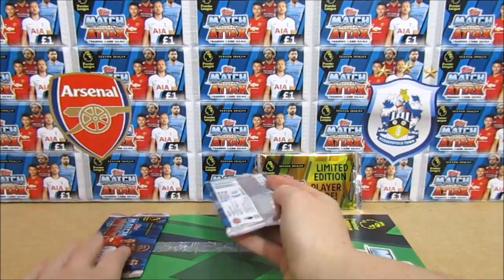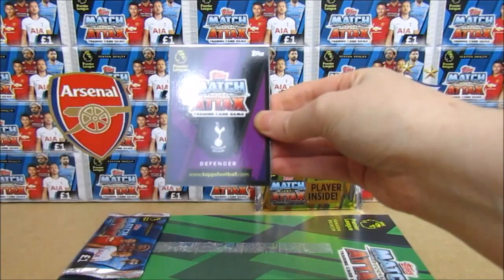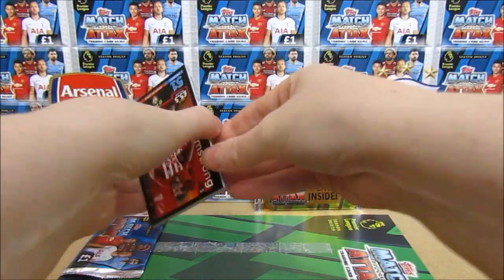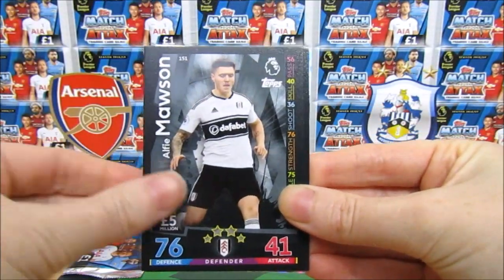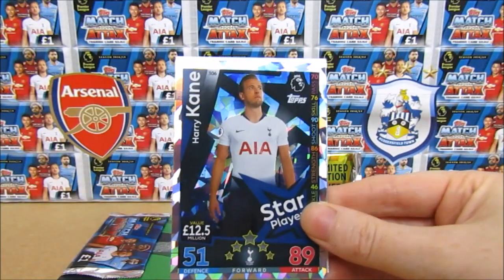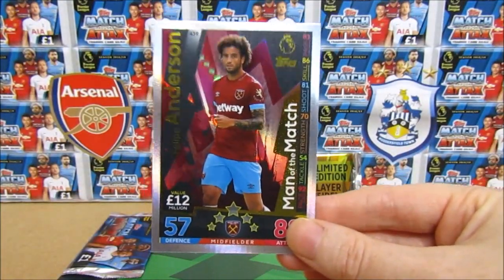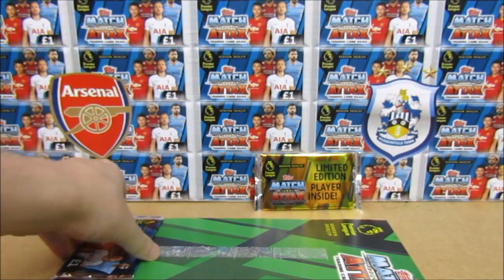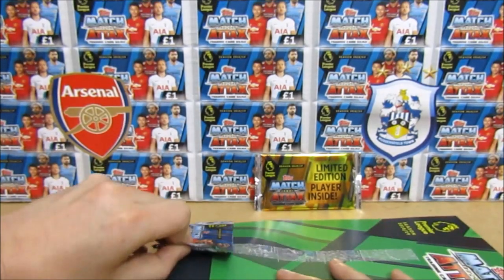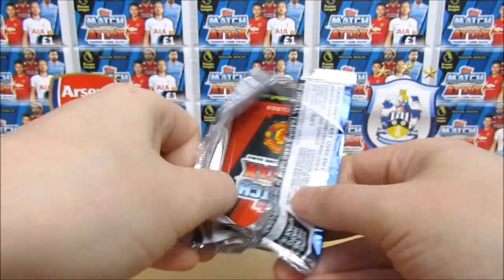Okay, next pack. Not too bad so far — we do have a Man of the Match. If we could get a 100 Club that would be really great, although they are 1 in 10. Moving the coat and putting the inserts to the back. We have an Armstrong, a Mawson, then an Ibe, Coleman, Harry Kane — star player, Spurs-heavy pack! Then another Man of the Match — a Philippe Anderson, who did get an on-demand card this game week, so that's cool. We predicted it! If you want to follow us on Twitter, we're going to predict every game week for the on-demand cards.